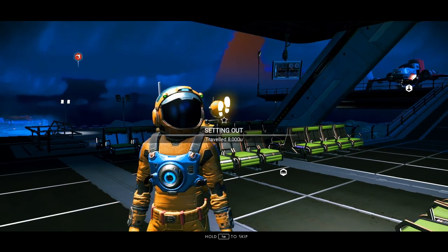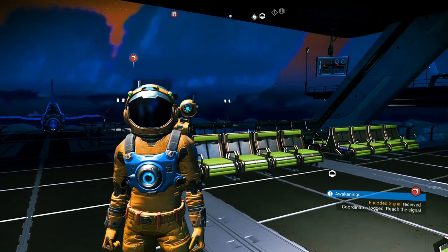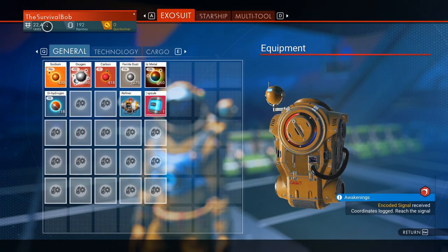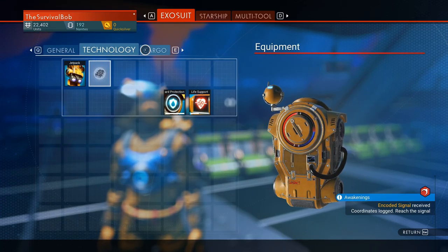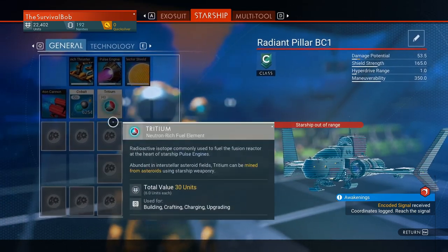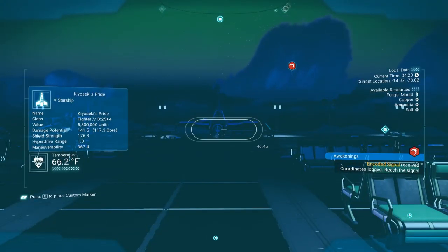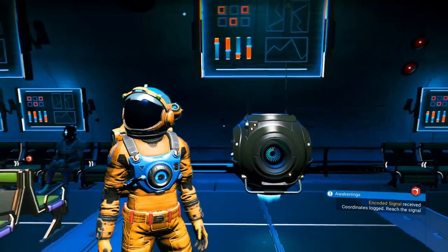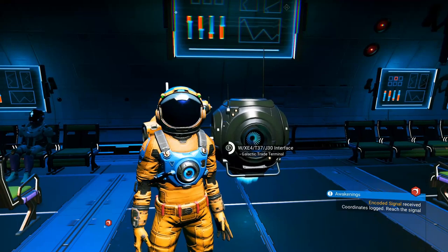I got a milestone — Setting Out — I've traveled 8,000 units, so you guys know this is a legit real save. Picking up where we left off, we're broke: 22,000 units, just a few nanites, not a lot of materials, no technology, just a little bit of stuff we've picked up. I do have 6,000 cobalt. So we're going to make some money today, look at some more ships, and continue the Artemis quest line because I want to unlock the anomaly — that's the goal today.